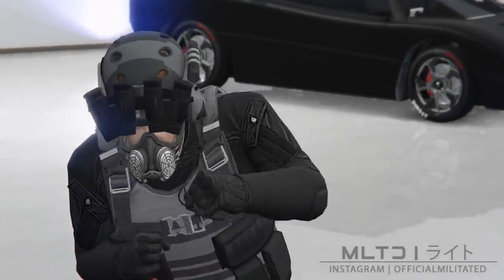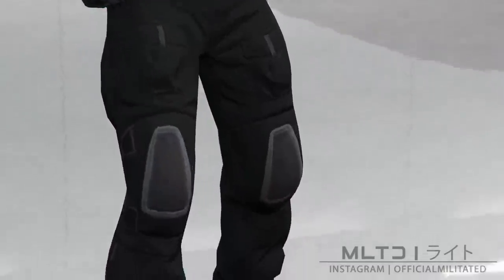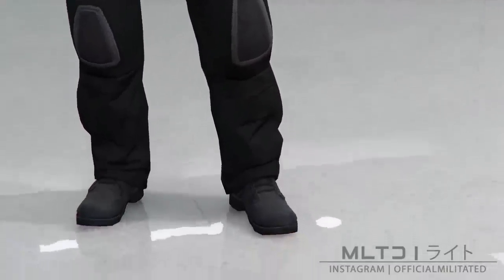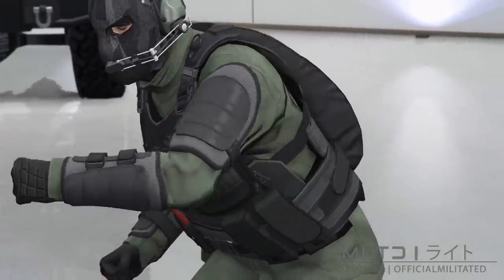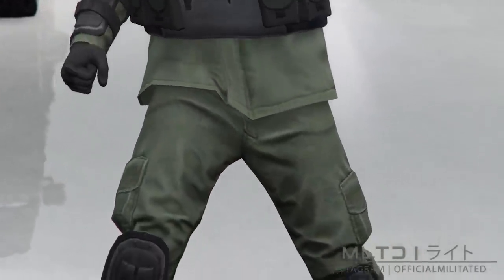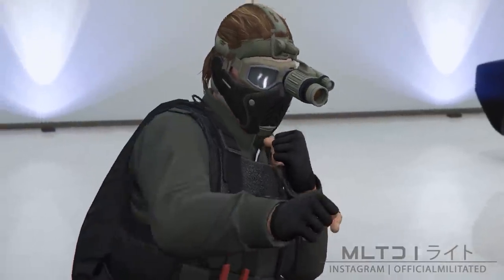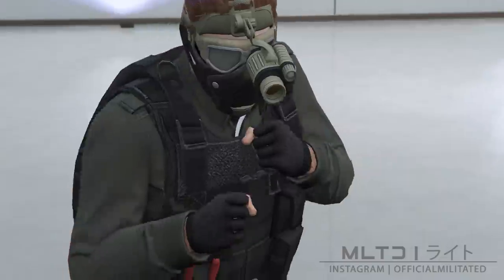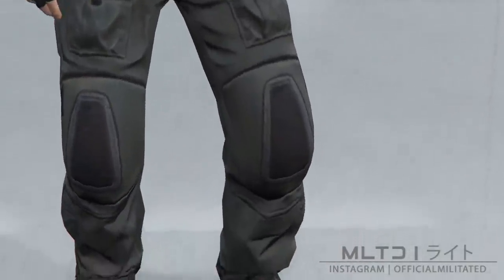Hello and welcome to the video guys, it's Militated here and today I'm going to be doing another tutorial for free outfits that I've come up with. Before we start, these three outfits will require that you have completed the new heist — specifically on the silent and sneaky approach as well as the aggressive approach. Lastly, outfits 2 and 3 will require the vest transfer glitch, which I will link in the description if you haven't done it.